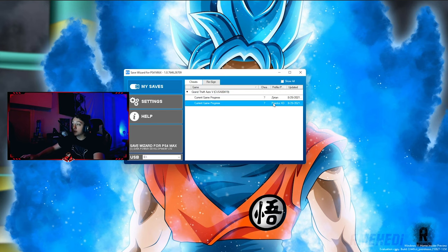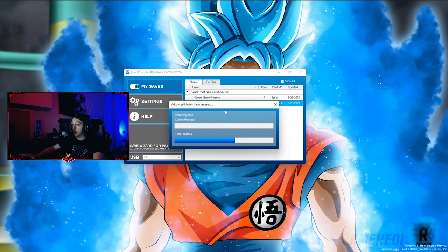Once you get to this screen, you might have to register the save with your profile. Right-click it and press Advanced Mode, then just wait until it pops up with a bunch of numbers — that is the hex editor.